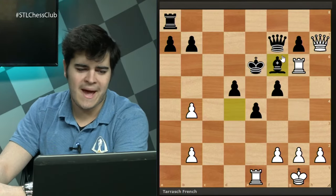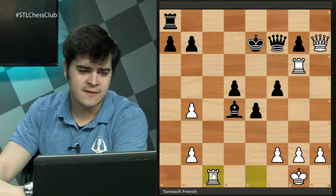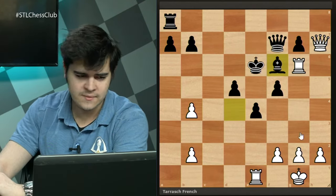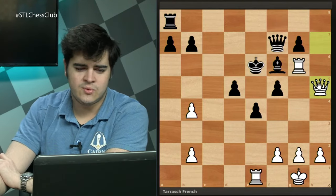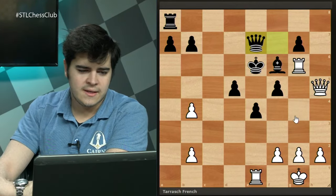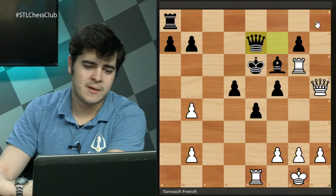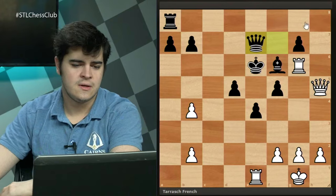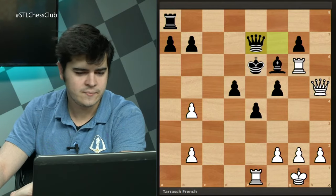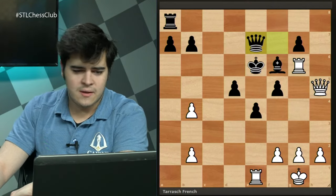The bishop comes back to f6 to block the check — you can't block with the queen and you can't go king down because of Rc1 trying to skewer and win the queen. So Bf6 is just more solid. After Qh5 and Qe7 we see slow positional moves and a pretty equal position — depending on the engine it'll say white is better by half a pawn to a pawn and a half, but I think practically this is completely fine to play. Definitely a very fun sideline for white that has been popping up more and more. That covers most of the theory.